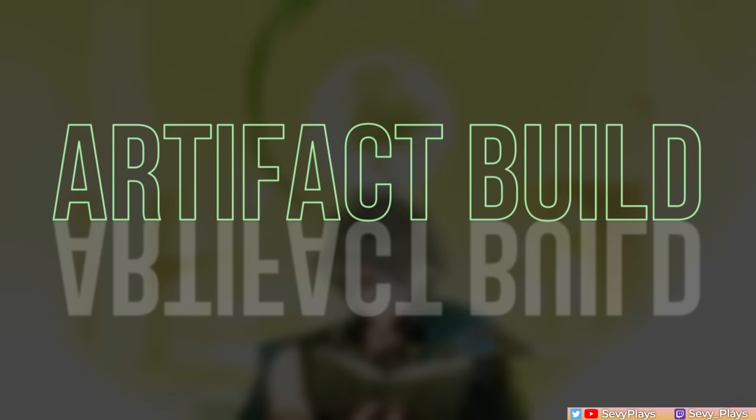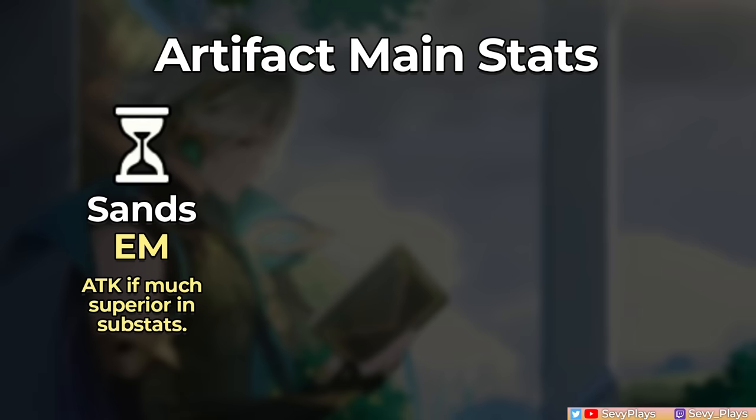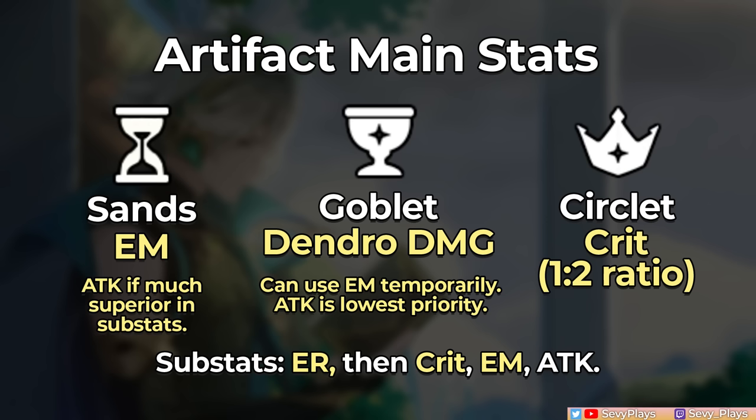Let's review how to build Al-Haitham's artifacts, starting with main stats. For the sands, EM is the priority — attack sands can work if it has much superior substats, but EM will outperform attack in equal terms. For the goblet, dendro damage bonus is easily the best option; a temporary EM goblet can work in the meantime. For the circlet, choose between crit rate or crit damage, whichever gets you closer to a 1:2 crit ratio. For substats, prioritize enough ER to address his needs, then mainly look for crit and EM stats.